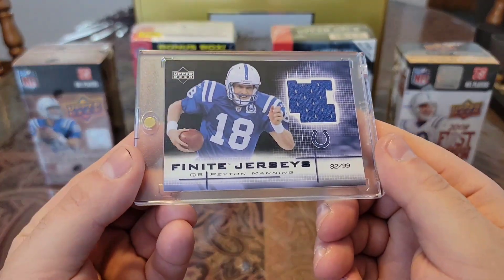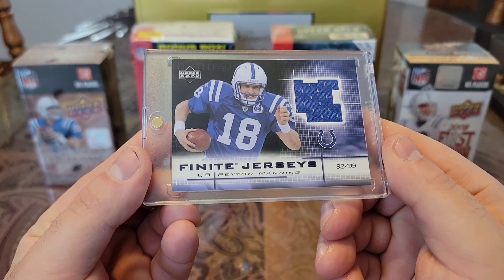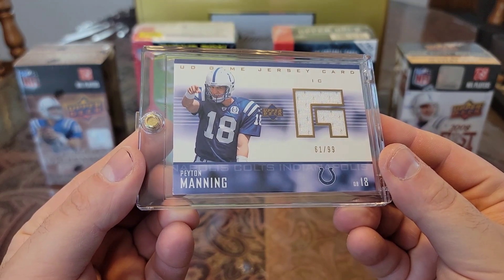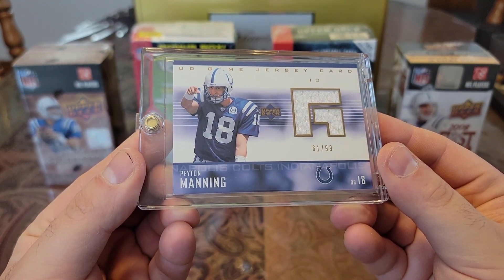Then we have an Upper Deck Finite Jerseys, numbered to 99. Nice blue and black. Then we have an Upper Deck UD Game Jersey card, numbered to 99. Nice cutout.